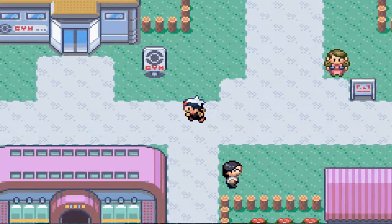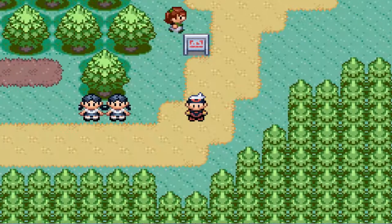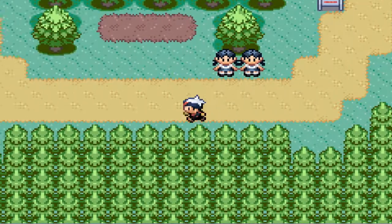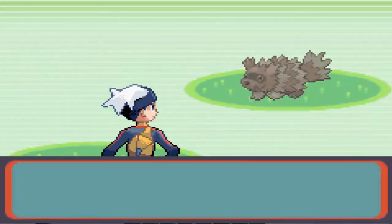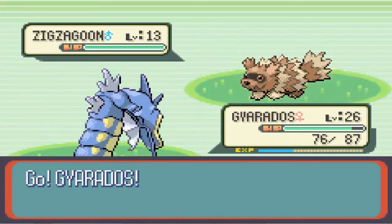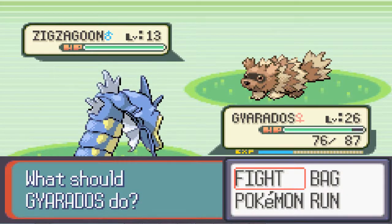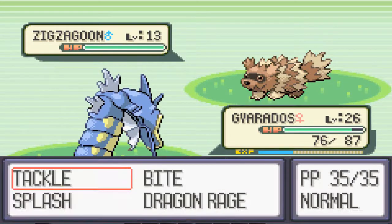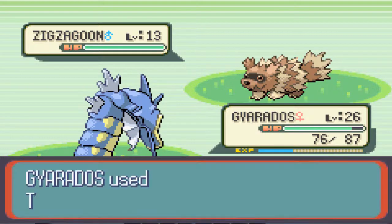I'm gonna teach Rock Smash to a certain Pokémon, and I'm gonna catch a new Pokémon, because Rock Smash isn't that strong, and I think it should go on a weaker Pokémon. I do remember Rock Smash in Silver, Crystal, and Gold being a TM instead of a HM, meaning you were able to delete it. In the later versions they made it a HM. I don't know why, but it makes it a bit easier I guess.